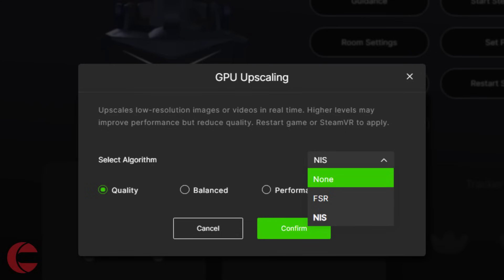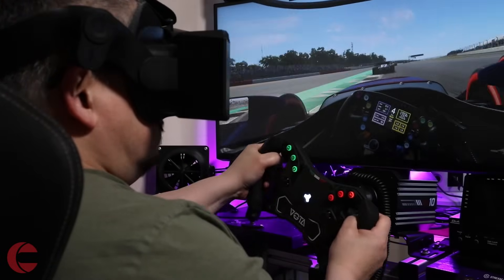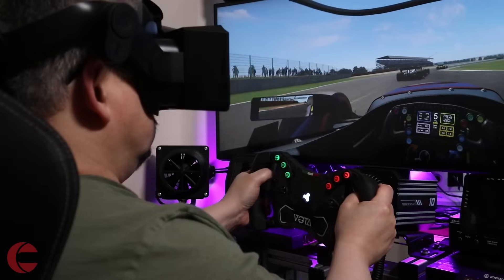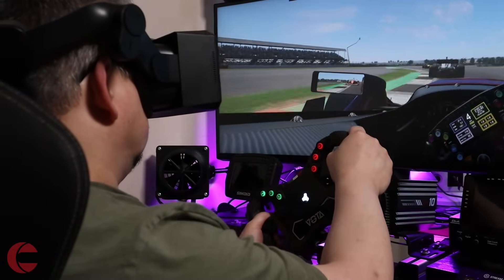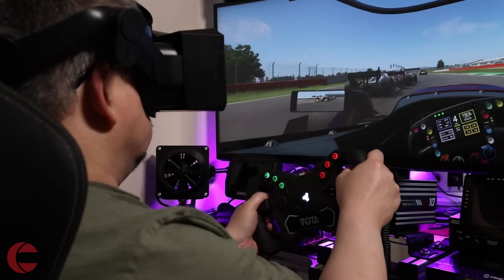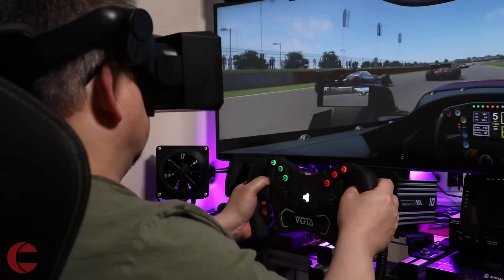I'll be using NVIDIA Image Scaling, or NIS for short, with my RTX 5080. When used, it boosts the frame rate by rendering the image at a lower resolution, then upscales it, along with some added image sharpening. It's not the same as DLSS, which performs image upscaling using AI modelling and arguably gives better results, but in principle has the same purpose: upscaling to improve the frame rate. NIS has the benefit of working with any game that doesn't support DLSS, such as almost all VR titles.